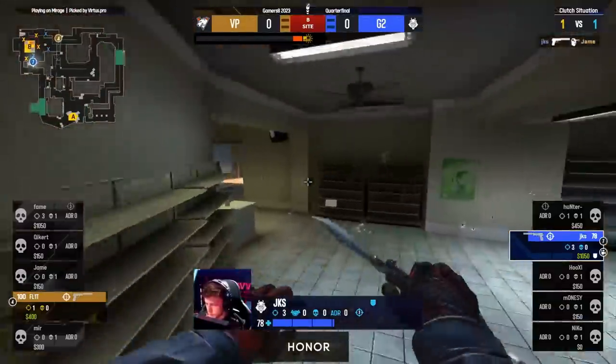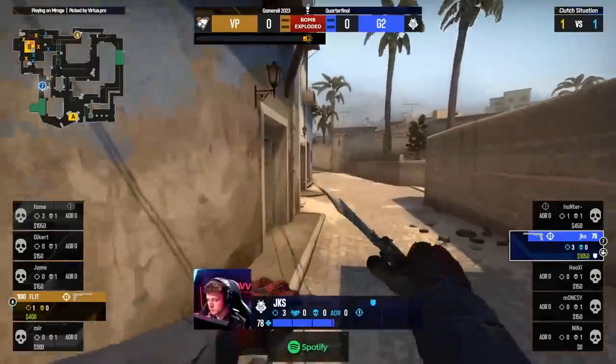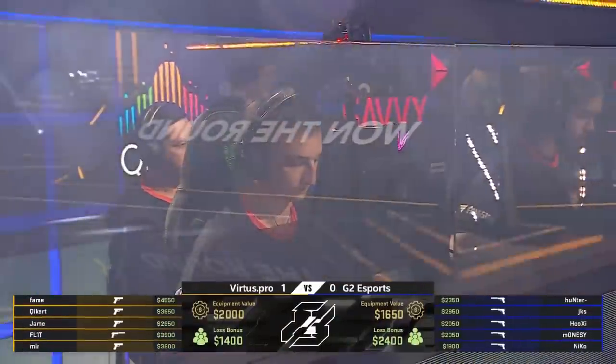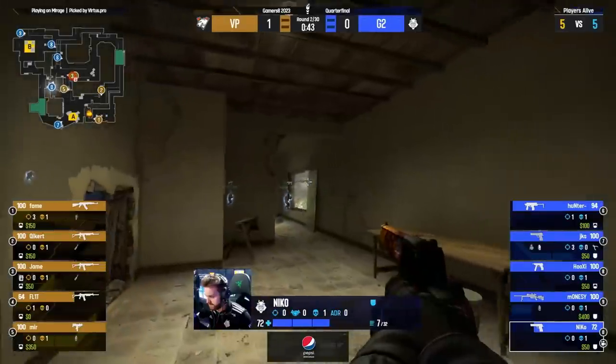Another kill here for JKS on the way out the door, but now he needs to get out and save that Kevlar. Some damage done, some kills made, but the round lost - good job from VP, they run the pistol round. This was one of the differences on Mirage versus Phase - pistol rounds. Phase won both. It's the perfect call really for this second round conversion.